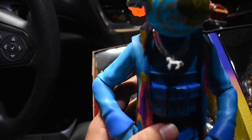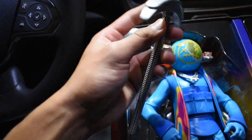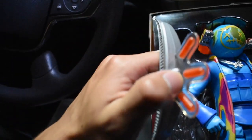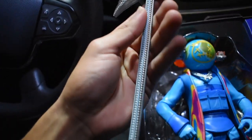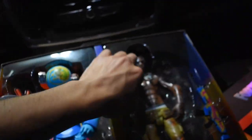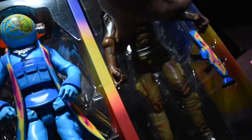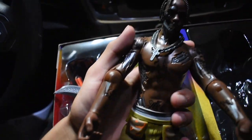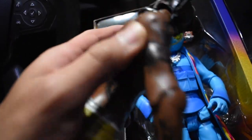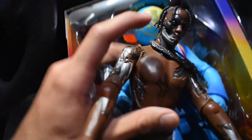He has his little chain right there — goes with it. And here's his pickaxe. I wish this one glowed; I feel like they could have definitely put a light in here to make it pop out, which would have been actually crazier. It's supposed to be a diamond pickaxe. Travis Scott himself — this is pretty crazy, I love it. I can't wait to take pictures with it. It has all his tattoos, everything. He has his chain on there, his Cactus Jack chain.